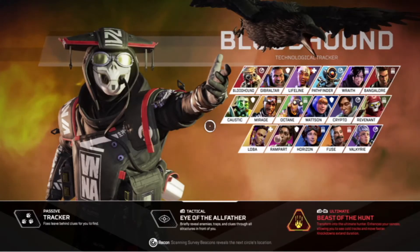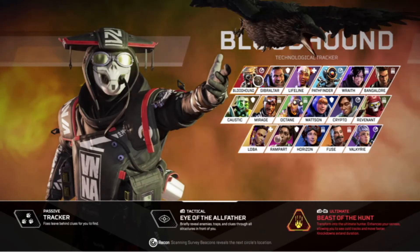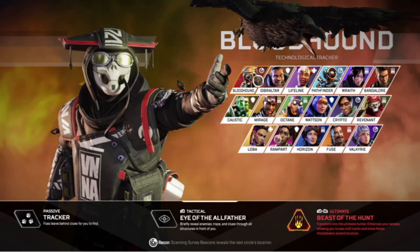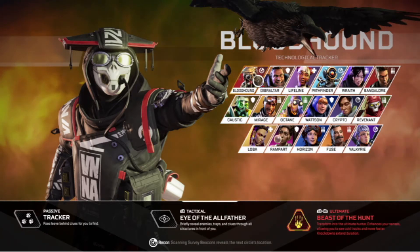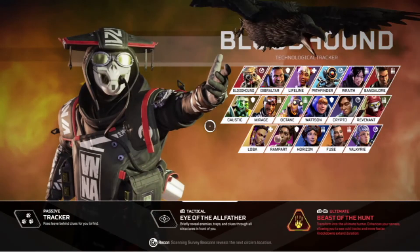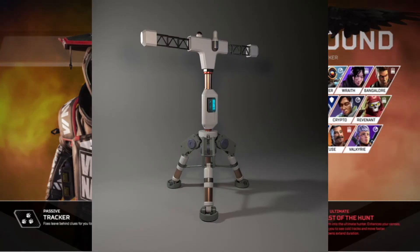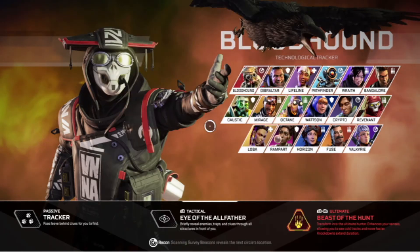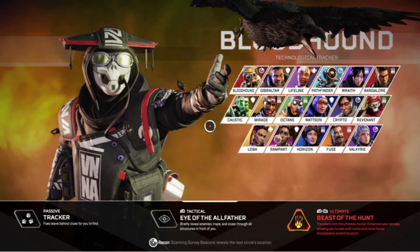Now last but certainly not least, Bloodhound is classified as a recon character. Every recon character in the game has a special ability. When you're playing the Battle Royale mode in Apex Legends, you'll see things on the map called Survey Beacons. What Survey Beacons do is they reveal the next circle location so you and your team can see where the next circle will be on the map.